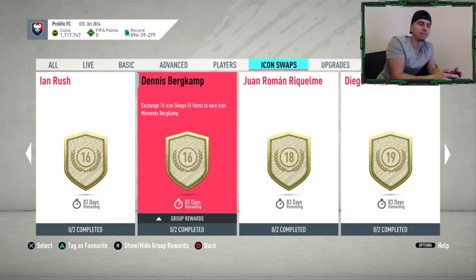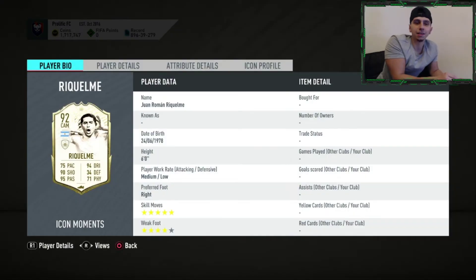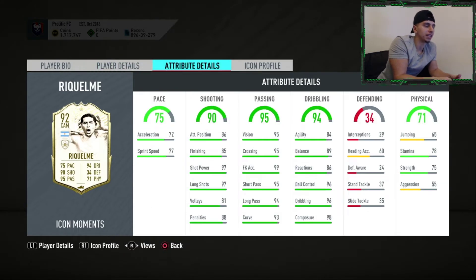With the medium/medium work rate I'm not really sure — it's a bit of both, hit or miss with that one. Riquelme — this guy's a miss, I'm going to say that straightaway. Medium/low, five star, four star — all looks good. But then you look at his stats: is he a CAM, is he a CDM?